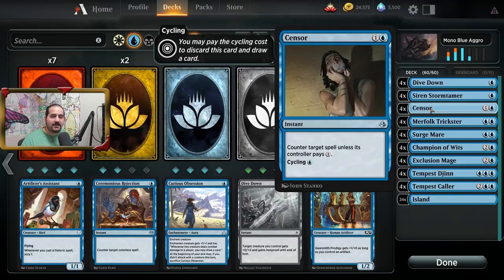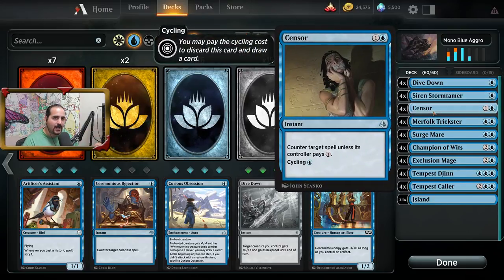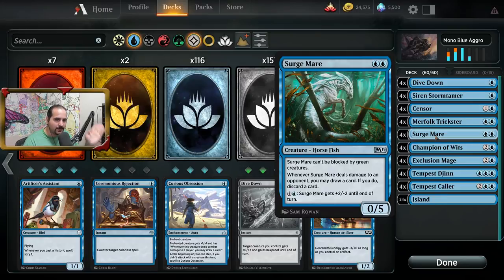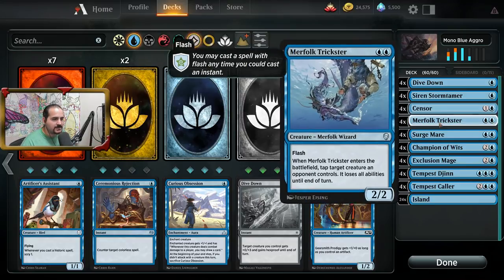The Siren's Ruse — every deck pretty much needs a little bit of disruption, and Siren's Ruse is perfect for that. The only card fighting for that slot right now is Surge Mare, but we'll get to that in a bit. It's going to allow you to disrupt your opponent's turn two or turn three play, because a lot of times players tap out for that. And if it's drawn later in the game, you pay one blue mana, you discard it, you draw a new card — it takes care of itself.